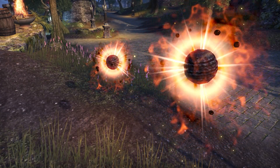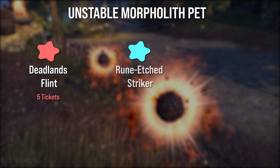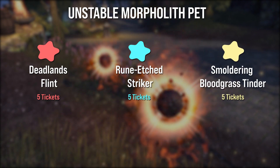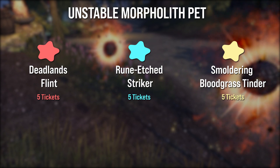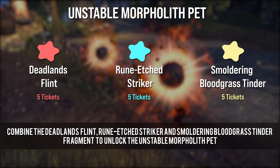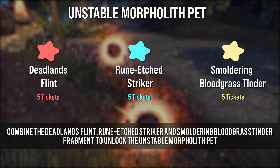Before we are able to obtain the Doom Char Plateau house we need to first get the Unstable Morpholite pet. All year long you will find during events the three needed unique fragments at the Impresario Event Merchant. Each fragment is available for five event tickets. After you collected a Deadlands Glint fragment, a Wound Edged Spiker fragment, and a Smoldering Blood Quest Tinder fragment, you have to combine the three parts to summon the Unstable Morpholite pet.